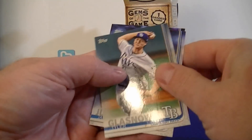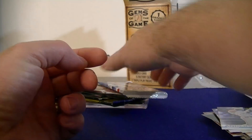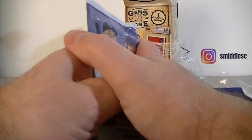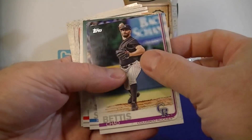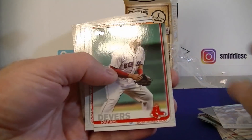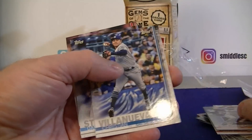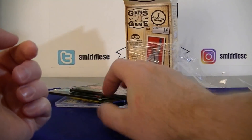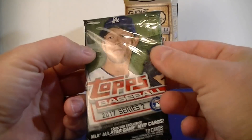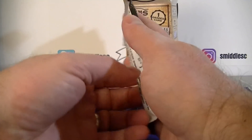Tyler Glasnow, Bryan Anderson Future Stars. Last pack of 2019 Topps: Chad Bettis, Schulte, Anderson, Crawford, Aaron Nola. Not much in those packs. Moving on to 2017 Topps Series 2 retail packs.